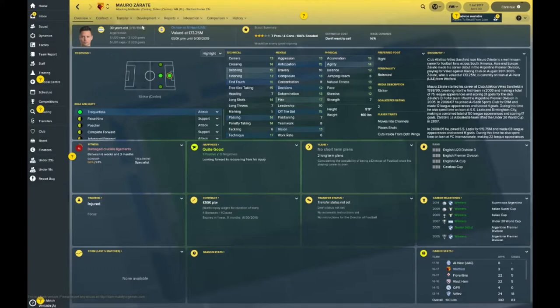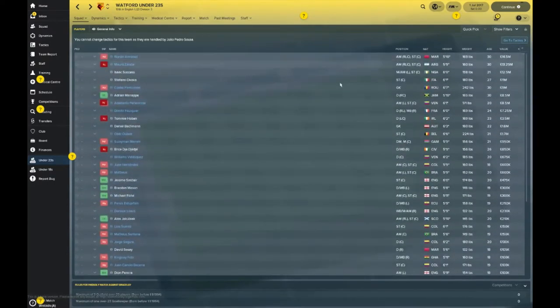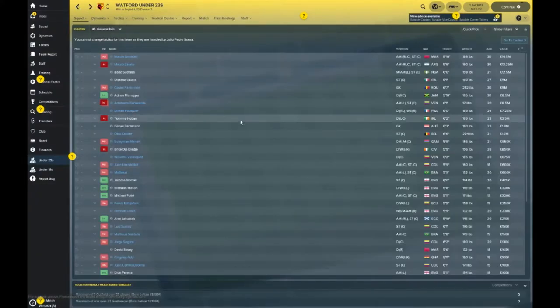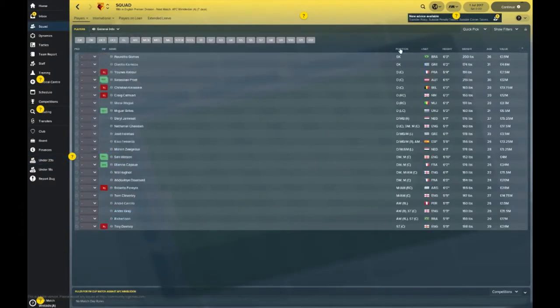Zarate is out for three months — he's on loan in the Middle East. There's also Dimitri Foulquier, a French wing-back valued at 7.25 million. The most valuable player in the reserves is Northern Aromat at 14.5 million. There's also a Jamaican centre-back, 30 years old, knocking on nine million. That's about 10 players all valued above five million in the reserves. Tommy Hoban is in there too — he had a decent spell but it was cut short with injury. Let's take a look at the main squad.